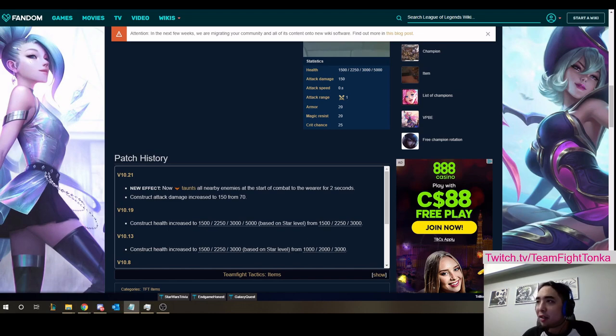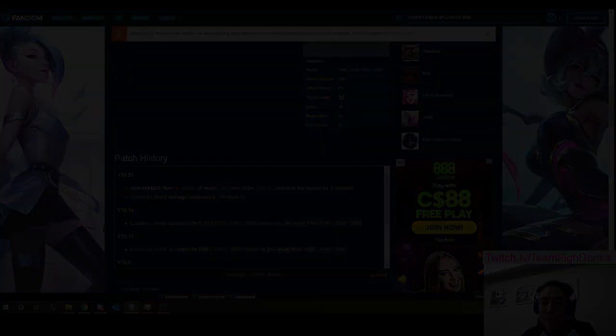I want to dive into some scenarios and really break down how this item can be used. I'm going to show you a couple of different scenarios — don't really focus on the units on the board in terms of synergies. Just consider this your frontline and focus on who I've got the ZZRot on. In a standard comp where you have a backline carry like Ash, and you are against assassins, what I'm normally seeing is people would play it at the front of the board. That's totally fine.